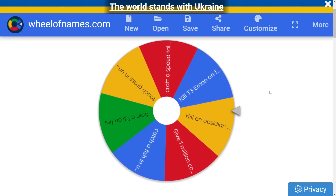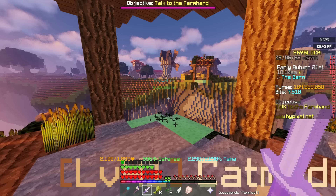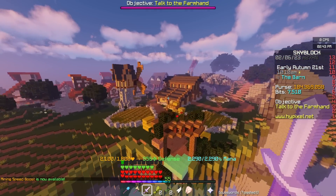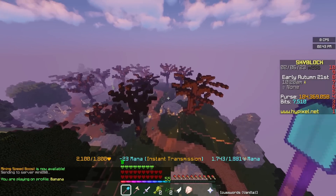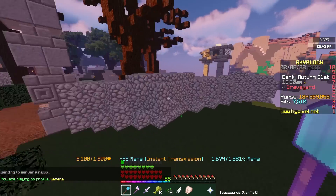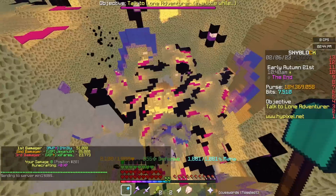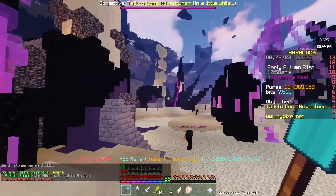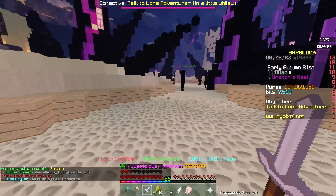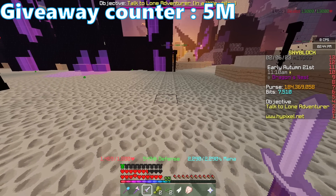And this one is: kill an obsidian defender — nice spelling on 'defender' by the way, definitely not a mistype, 'defenser' — in 40 seconds. Our time starts now. Another stipulation is I have to start from the spot I finished the last challenge. It's pretty easy to get to the end — we just warp over there. We've now got 20 seconds left and we're not even in the end. We've got 9 seconds to get down here and kill an obsidian defender. That's not an obsidian defender. The timer's gone off — we failed that one as well. Fantastic. That's 15 mil we now have to give away.